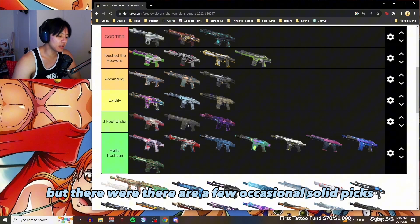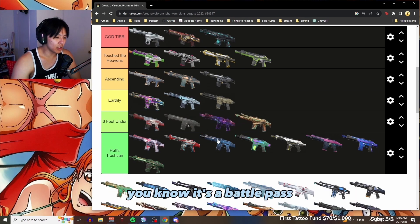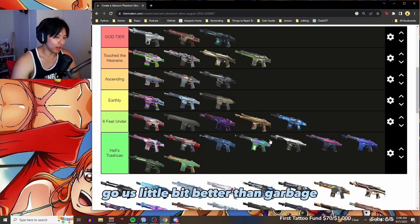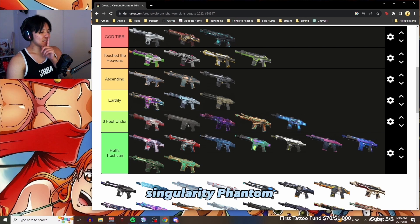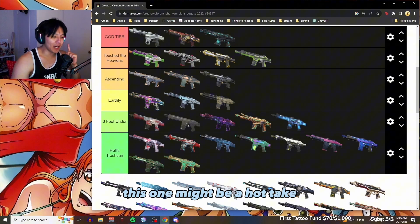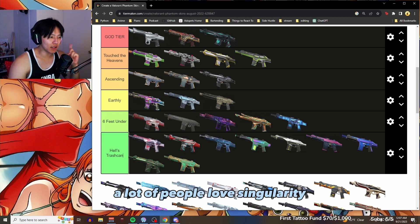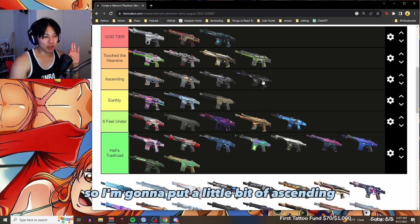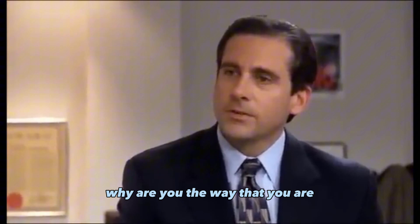Most battle pass skins will end up in garbage, but there are a few occasional solid picks. This one is a little bit better than garbage even though it's a battle pass skin — a little bit better because you can move around and see other stuff. Singularity Phantom — this might be a hot take. A lot of people love Singularity but I think it's okay at best.